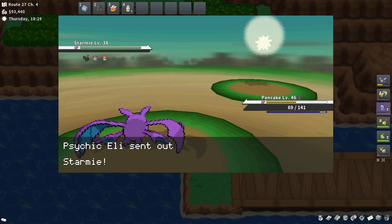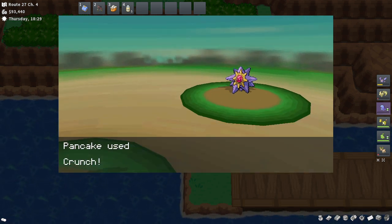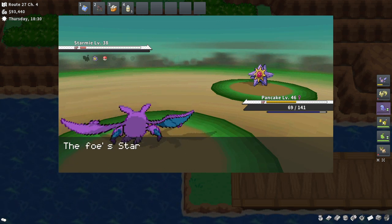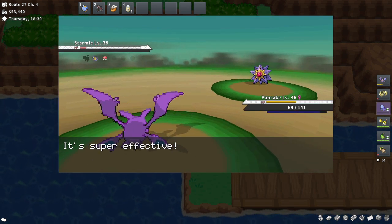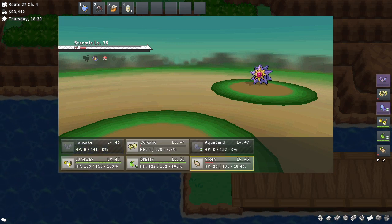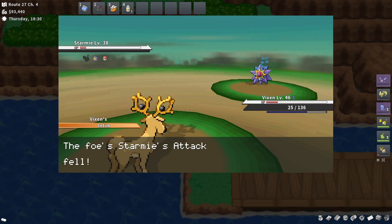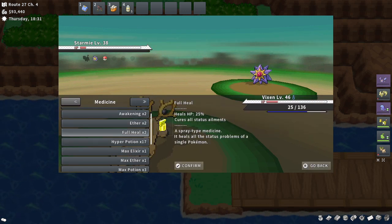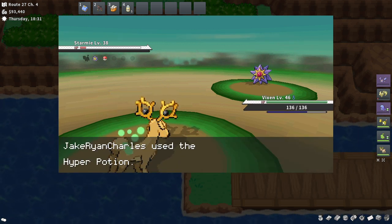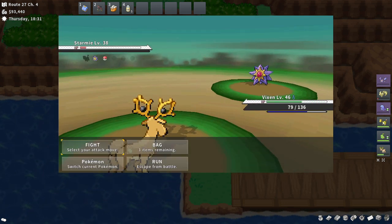Let's see — Starmie. I don't want to die. It looks like I might. And your defense falls. Can Crobat live that? Nope. Oh well, go back to Vixen. We are going to heal up — I don't know if I'm going to be faster. Let's just be safe and heal. There we go. Psychic again — no problem. Let's go with Shadow Ball.